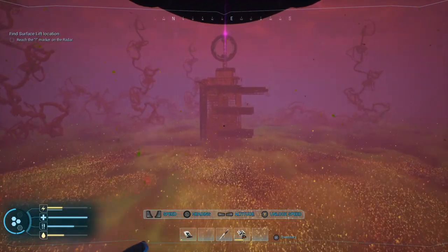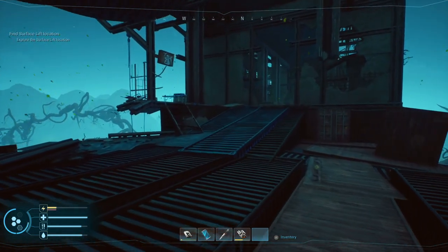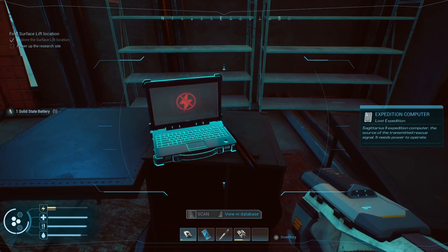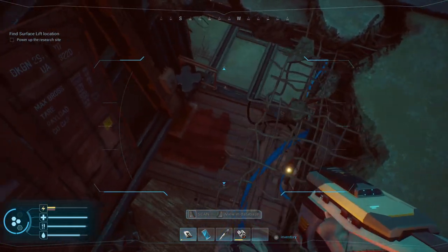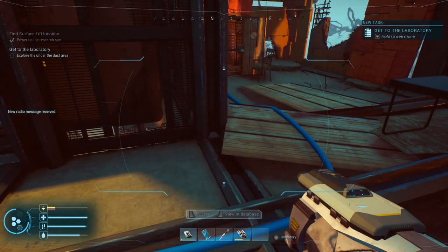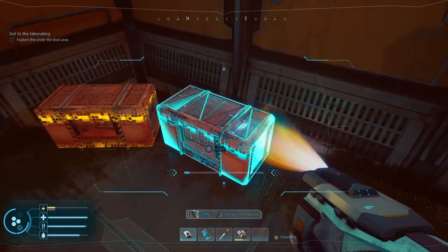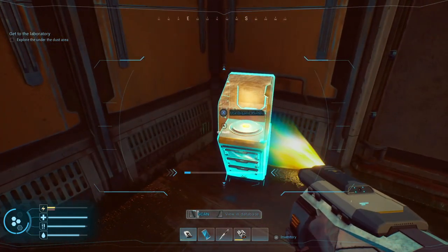You're going to need a lot of resources, particularly some of the motherboards which require a lot of circuit boards. This is also the location where you'll find the crystals to craft your personal extractor. It's pretty spooky, but you will find another computer that needs a battery replaced. Climb the ladder, drop down, and get power to the lift to take you down underneath the dust. The under-dust locations are the only static ones — above-dust places have randomised features, so you might get different amounts of the same resources.